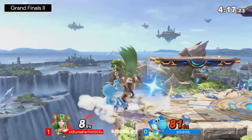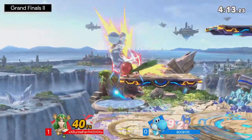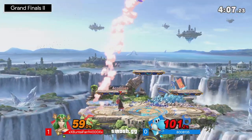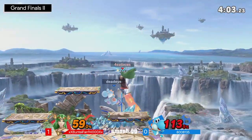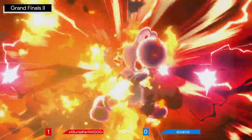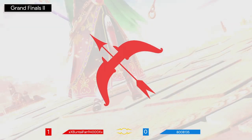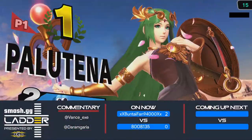Amante able to find the forward air, tries to go for the full-hop back air but doesn't find it quite yet. Neutral air — so far Buntaifan's got the stage, almost the up air but a little bit shy. Really smart from Amante to try to drift back and reset the situation. A beautifully-timed neutral air dodge — but this is so scary. The explosive flame is going to be able to take it, and it does! That means Buntaifan with the bracket reset, coming all the way back from losers to take grand finals over Amante.